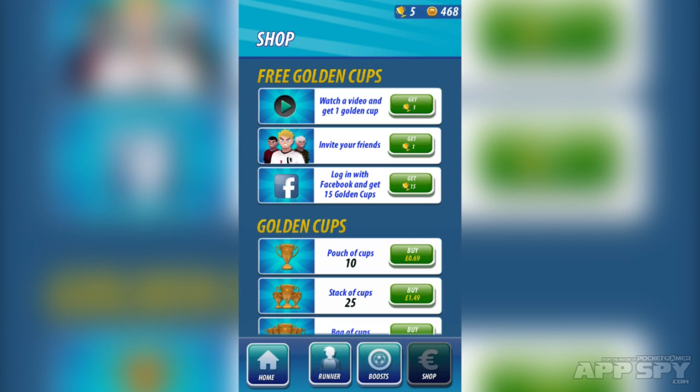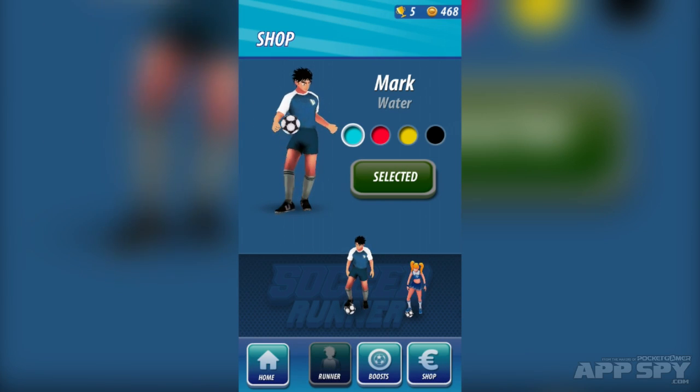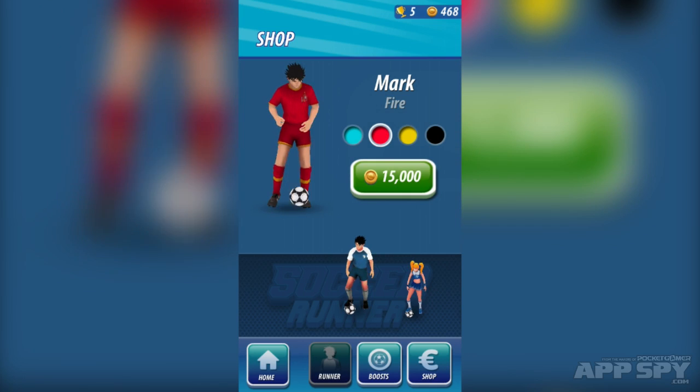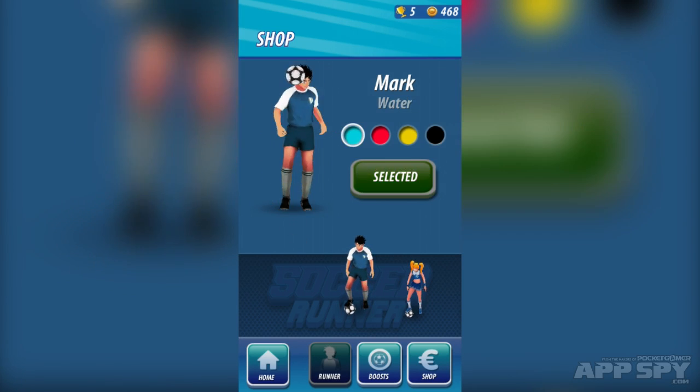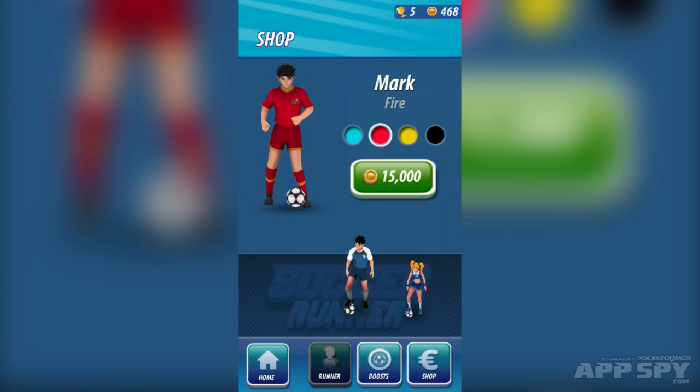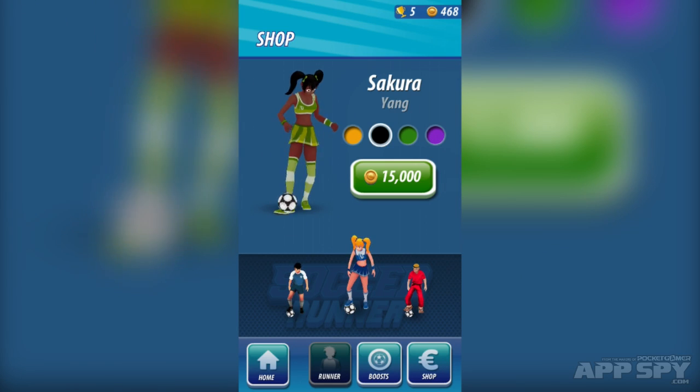There's a shop to get free golden cups and to get these other golden cup premium currency things. And then there's runners. So I've got my runner here — he's called Mark. I can change the kit; it's going to cost me a certain amount of these cups to do so. There's also a soft currency one that I can use as well. And then there's Sakura, so I can play as her if I like.